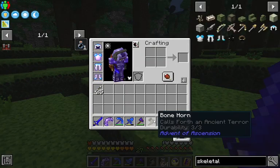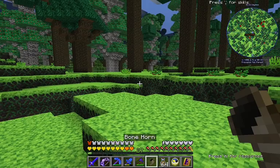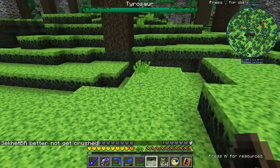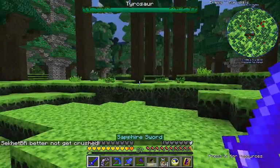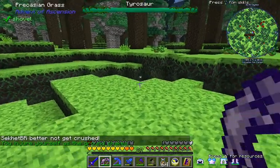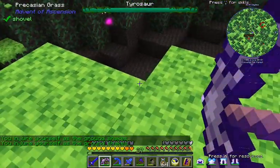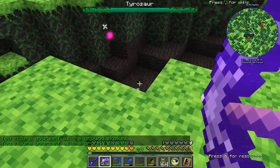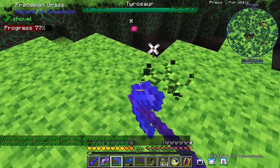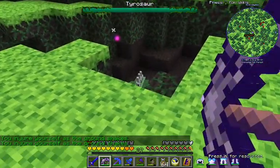What we just crafted is this bone horn. It says it calls forth an ancient terror. Well, it certainly will. Every once in a while it's gonna jump up and down on the ground, and it's gonna cause us a whole bunch of damage.